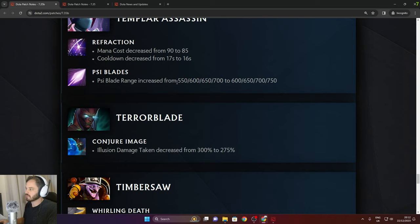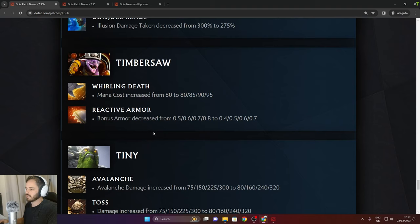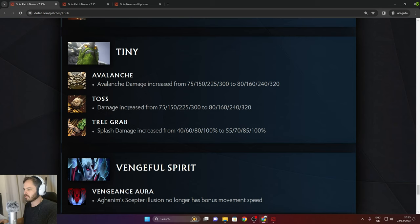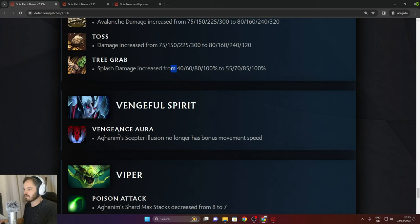Terrorblade: Conjure Image illusion damage taken decreased from 300 to 275. Timbersaw: Whirling Death mana cost increased from 80 to 95 in late game. Reactive Armor bonus decreased from 0.7 in late game. Tiny: Avalanche damage increased by 20 in late game. Toss damage increased by another 20 in late game. Tree Grab splash damage increased slightly in the early game and stays at 100% late. Vengeful Spirit: Aghanim Scepter illusion no longer has bonus movement speed.